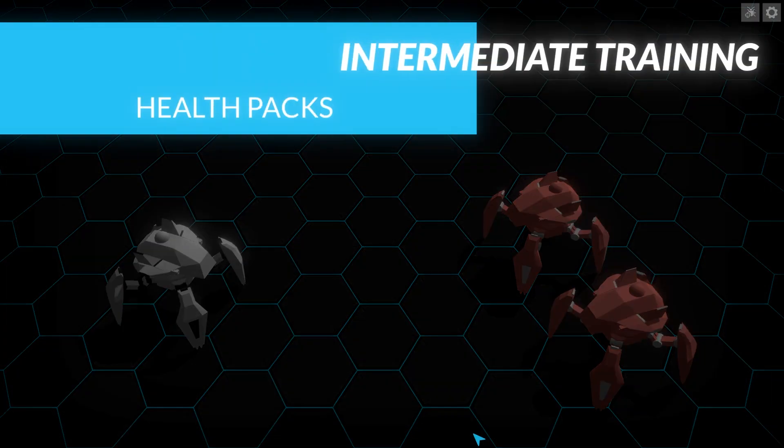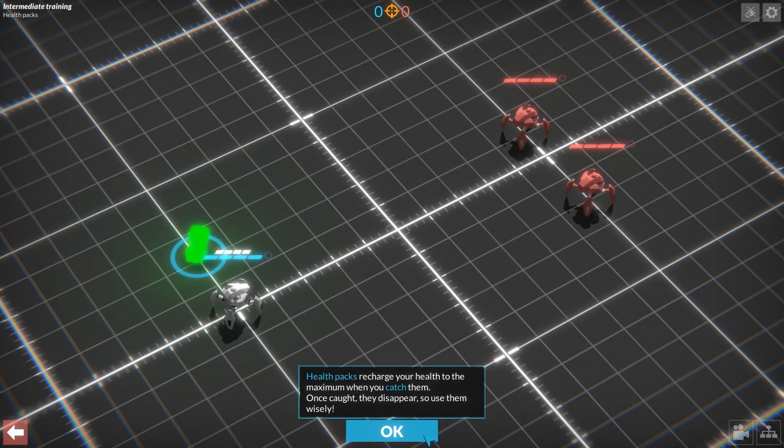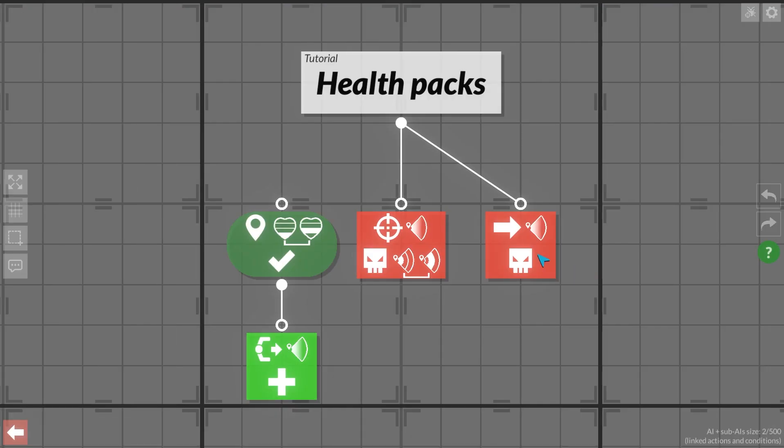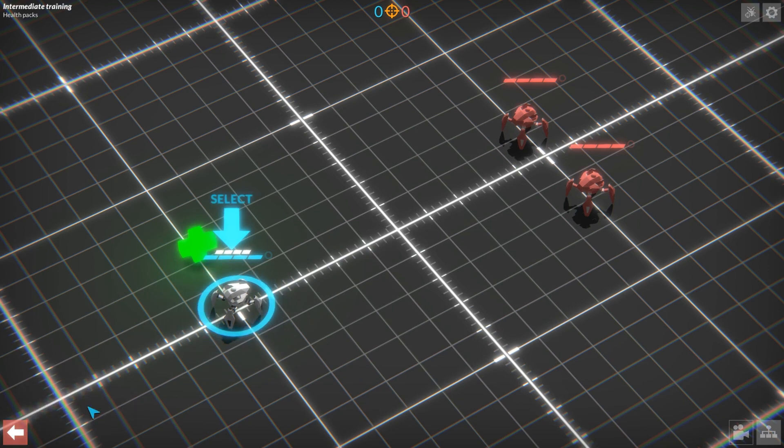So if Gladiabots looks sweet to you and you've downloaded the game, here are my tips for getting started. First, do the tutorial. It takes about an hour if you're actually studying it and not just going through the motions. The single player campaign gets difficult real fast, and you're not going to make it very far if you haven't completed the advanced training.